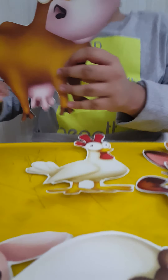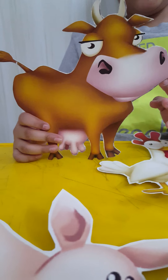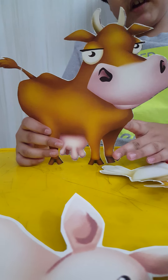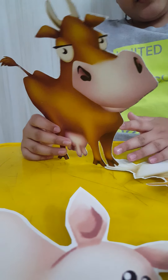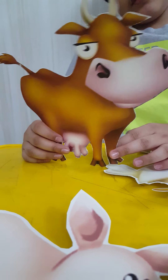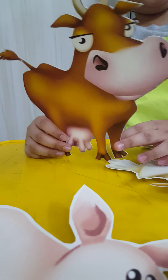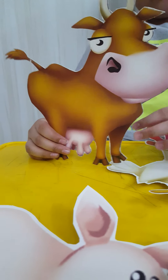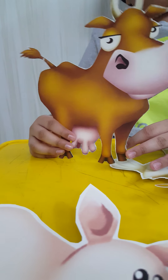The next animal unlocks at level 6, and this is the cow. The cow is very useful — it gives milk every one hour and unlocks at level 6, level 14, and then level 27. At first, it will cost 50 gold coins.